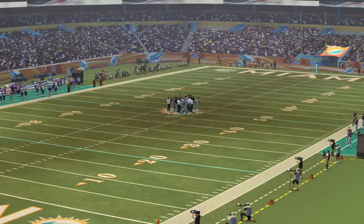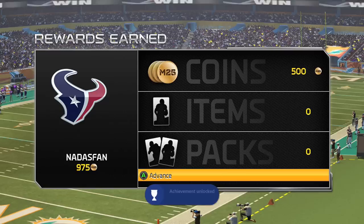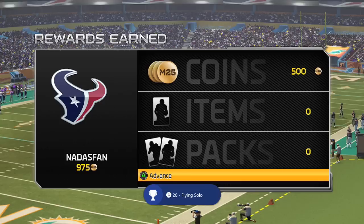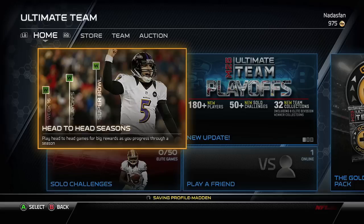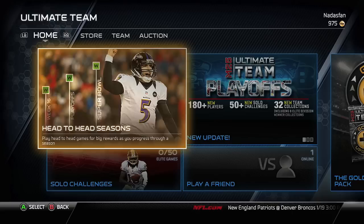We started off Madden 25 a little late but finally got the Xbox One copy and I'm looking forward to doing this. I wanted to transfer my team and now I've done just that. I don't know that I'll really keep up with the collections this late in the game, but I'm happy to be playing Madden 25 on the Xbox One. What do you guys want to see added to this team with a limited number of coins? Leave suggestions in the comments and we'll see you next time for more Madden Ultimate Team on the Xbox One.